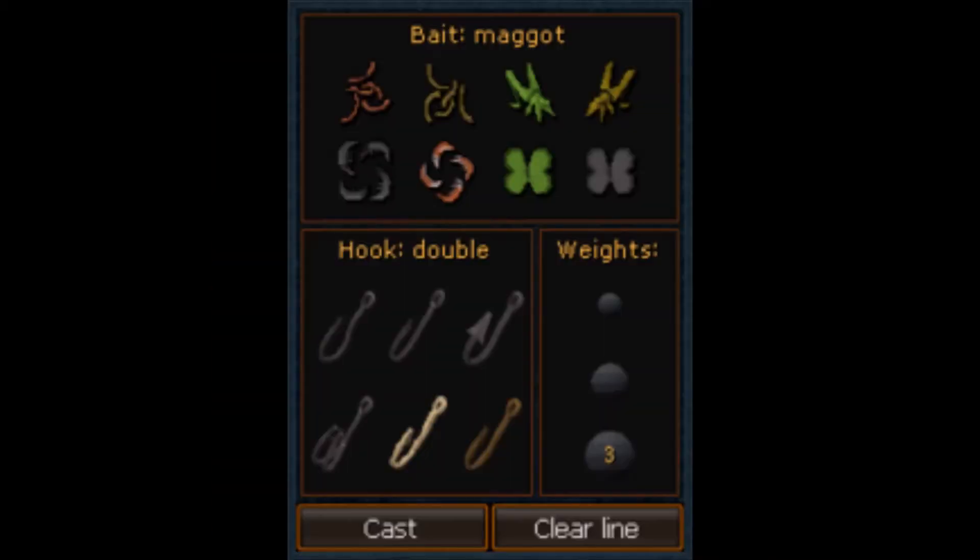When the game starts you're presented with the tackle interface, which consists of your bait, hook, and weights. There are two types of worms — hints for these mention 'wriggling.' There are two types of grasshoppers: locust and cricket, which are related. There are two types of shellfish, related to one another. And there are two types of moths — hints for these say 'flittering.' These baits are also related by color: the worms and shrimps are both red bait, and maggots and crickets are similarly color-linked.